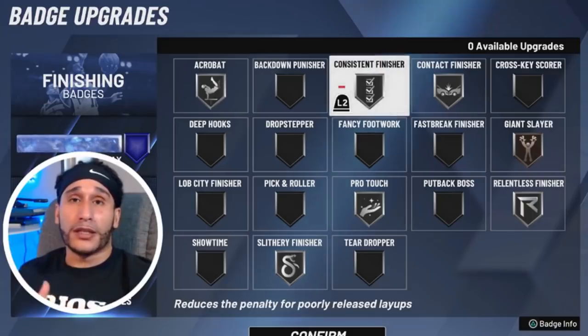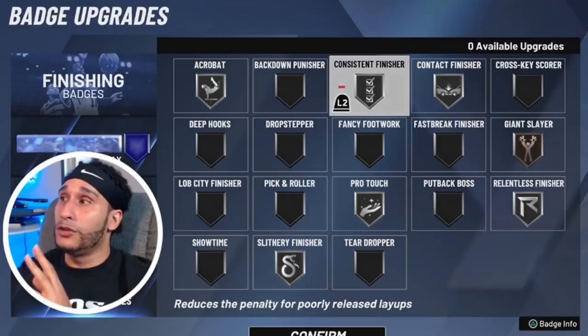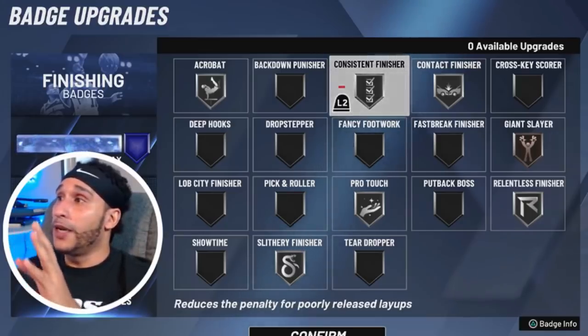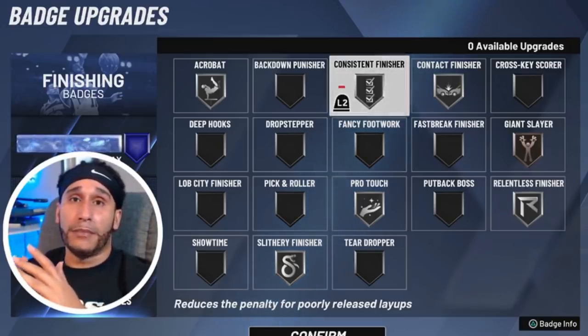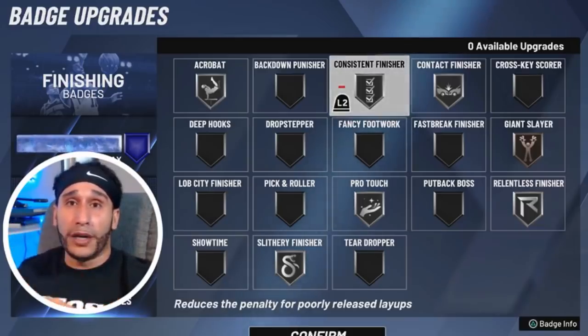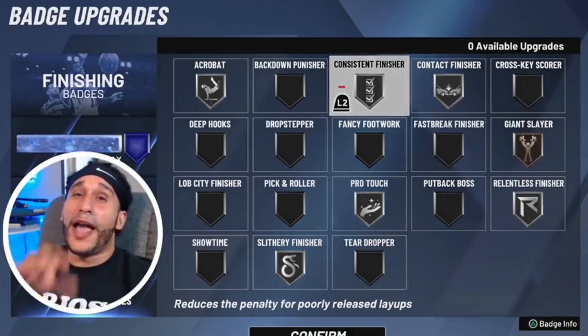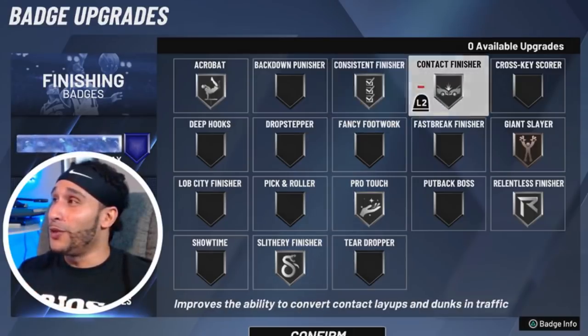I'm going to attempt to run Consistent Finisher on silver. My thoughts on Consistent Finisher is that it's been inconsistent — I've had it equipped at the highest level for the longest time and I still miss layups. I've tried Consistent Finisher in combination with Acrobat, Giant Slayer, Slithery, and Pro Touch. Today we're running all silver and below, so we'll see what happens. If you run it on silver or below, please let me know how it's working out for you.